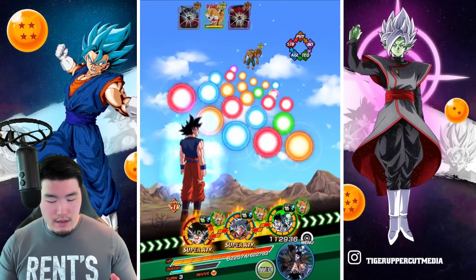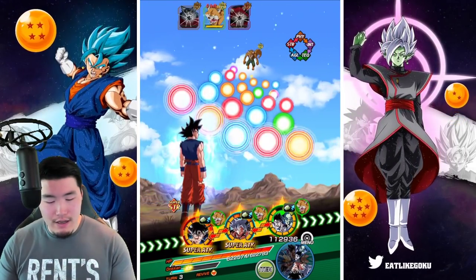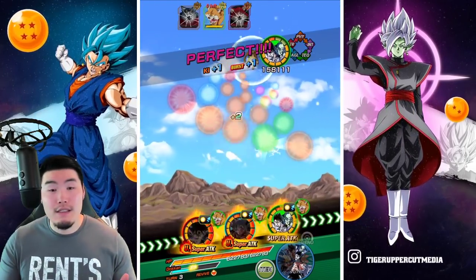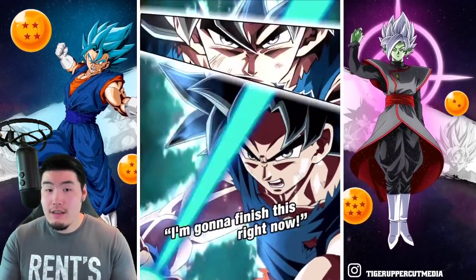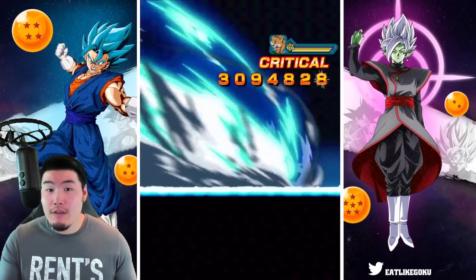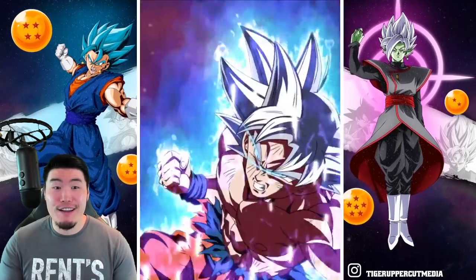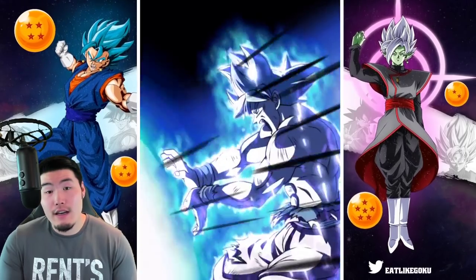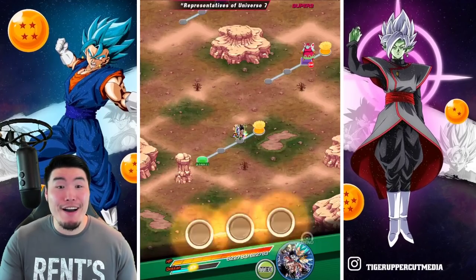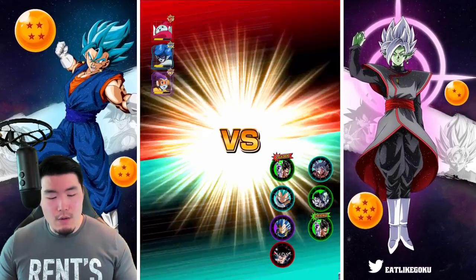I'm going to put the STR UI first. I don't want to use any more items, so I'm just going to assume that if one of the first two attacks are supers, they're going to dodge. Better case scenario, we just kill him before he gets to attack us. There's a dodge. AGL UI with a crit will definitely finish him off — and there we go. Got the KO screen too, something I haven't seen in a while. I actually haven't used this team in forever. Now we've got the Rebrianne squad.